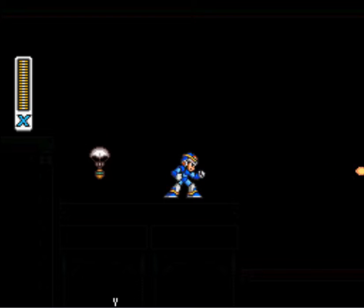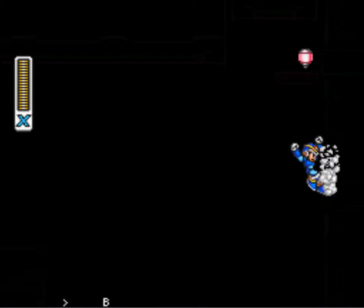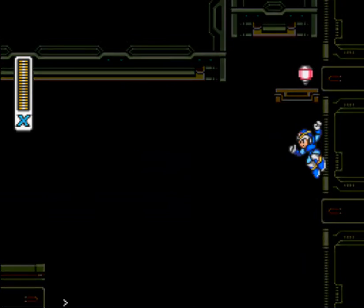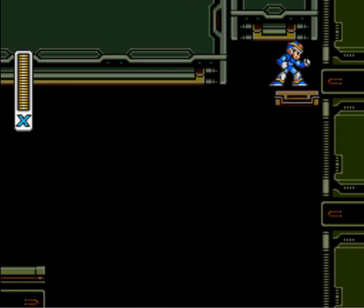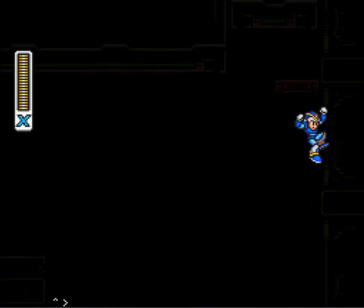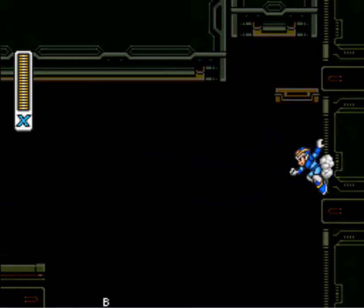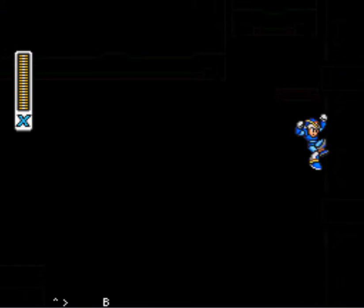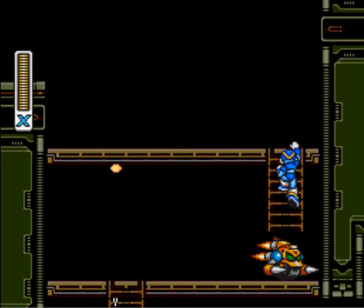These guys are a pain — they are literally like a tank. There are two ways you can get that item: you can get it with the boomerang, or you can just dash your way up. It is a challenging jump. My best advice is — when you can see your foot at that little mid-tile that separates it, right above that is your best bet to take that jump.